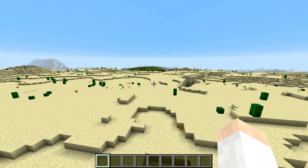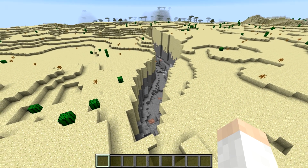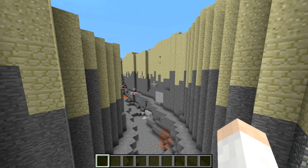Howdy guys, Cub here. Welcome to Snapshot 18w08b. There's a lot to get to in this snapshot, so let's go ahead and get started. The first major change is to world generation, and that change is that ravines now appear in deserts and also in mesas.